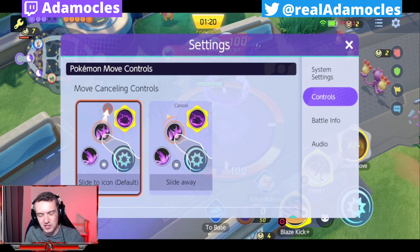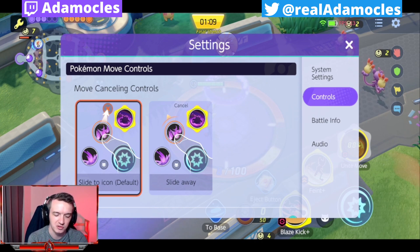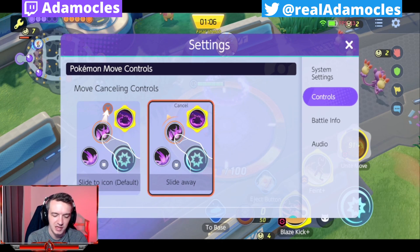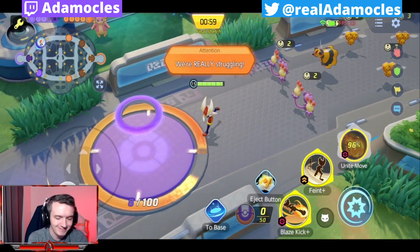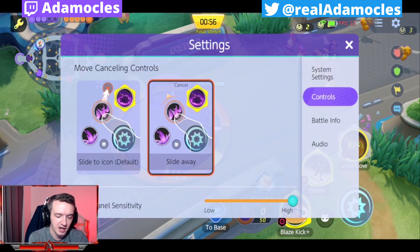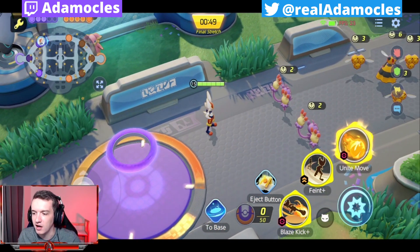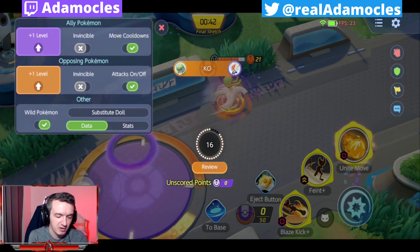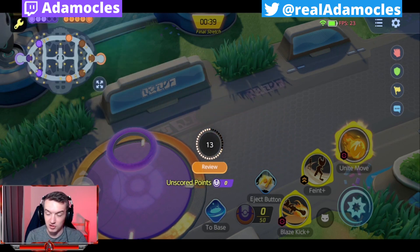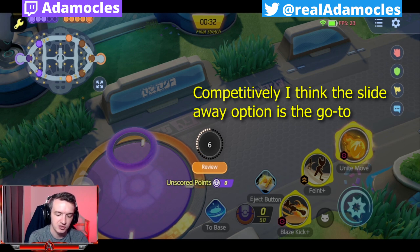Move canceling controls is up to you. I kind of like the slide to icon a little bit, just because it lets you be really direct and you don't have the potential of accidentally messing up any kind of aiming. The slide away icon allows you to be a little bit quicker in my opinion. So if you want that speed, go with the slide away option. But if you want to be more precise, go with the other option where you can scroll up and dump it in a little cancel icon.